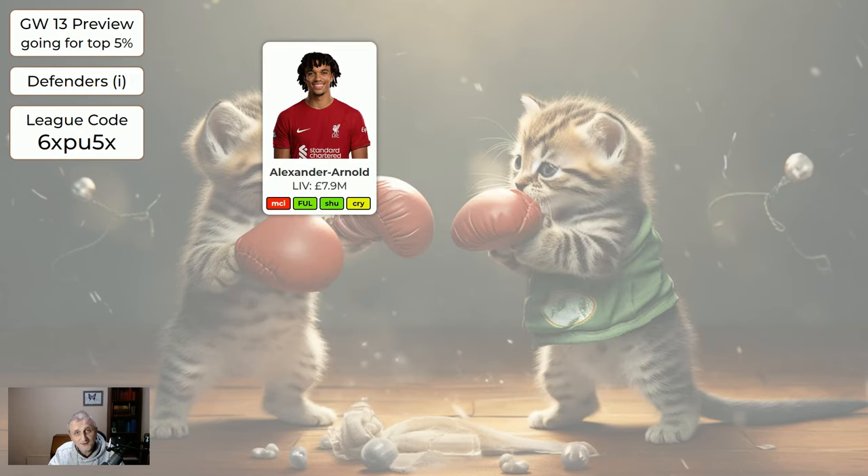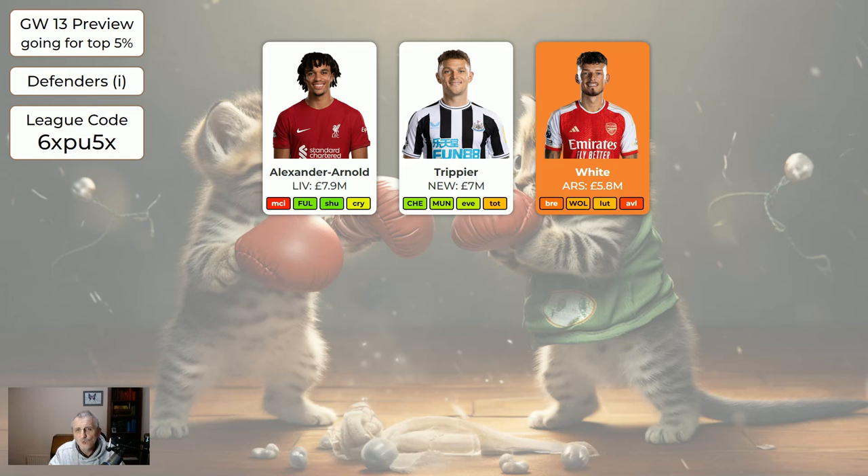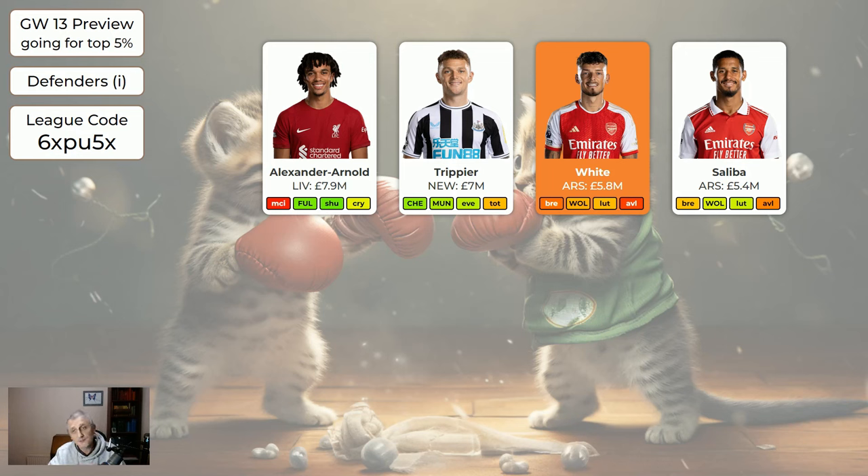Regarding the defenders: Trent's a very good defender but away to Man City there's a reasonable chance of no returns. Trippier's at home — Newcastle do seem much better at home than away, but Chelsea could be letting in goals there. White is currently flagged as injured; I haven't managed to ascertain how bad it is or whether he'll be playing this week. If you want to sell White to get a different defender — for example Saliba — that's OK. The difference between White and Saliba is only 0.4 million, and when both are fit they tend to play 90 minutes, but White may not be fit.